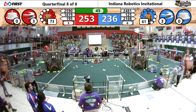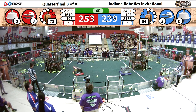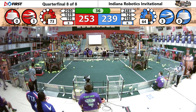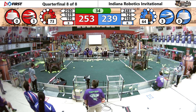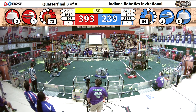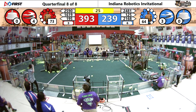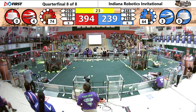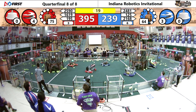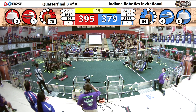Both alliances working to get those gears in place for that fourth rotor. They need four more gears over on the blue side — looks like they're stacking them up. They've got them all in there. There's your fourth rotor for red. We go into the endgame, so all the ropes are being released. But there are four rotors also in place — six of them in place now for blue.